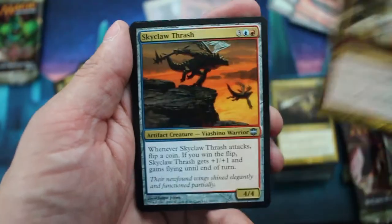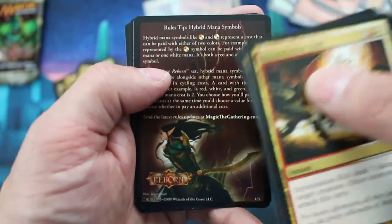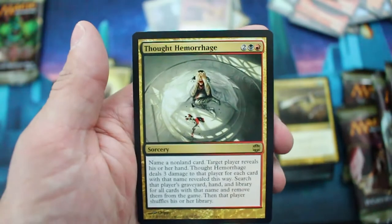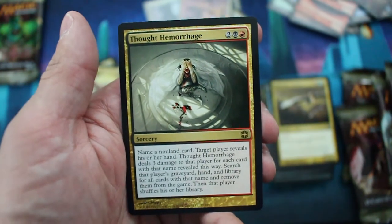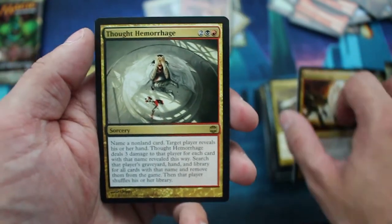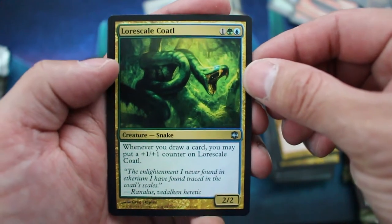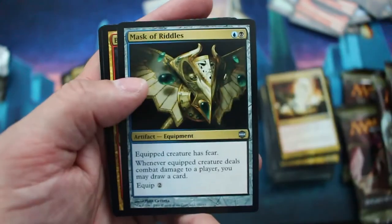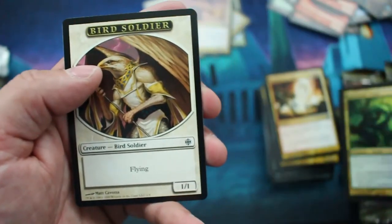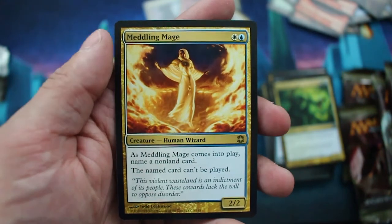Intimidation Bolt. Skyclaw Thrash. Morbid Bloom. And Hybrid Mana Symbols — got two of those now. Thought Hemorrhage. Loxodon... Caladal? Mask of Riddles. Bloodbraid Elf. And the rare is Meddling Mage — there you go, that's a good one. It's like a $6 card. Comes into play, name a non-land card; that named card can't be played.